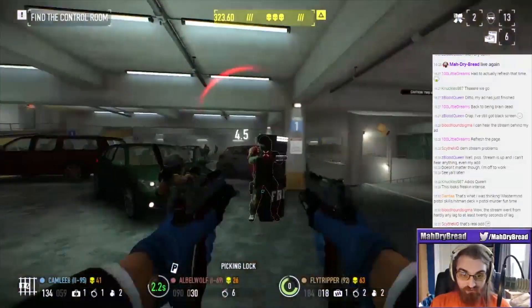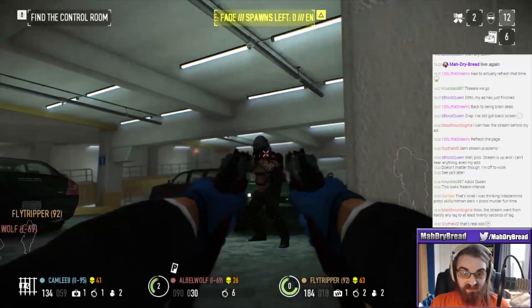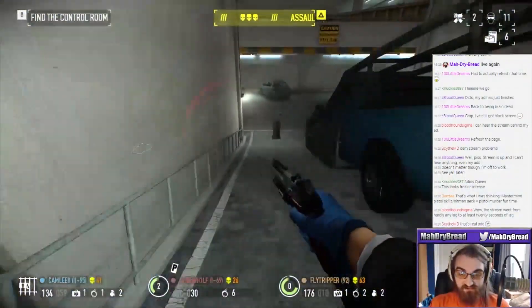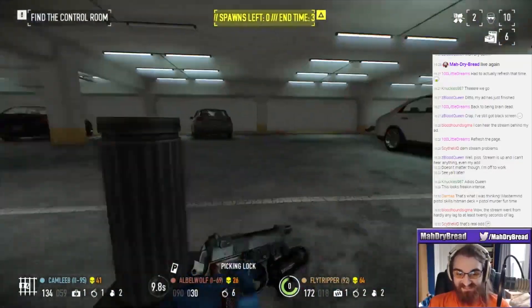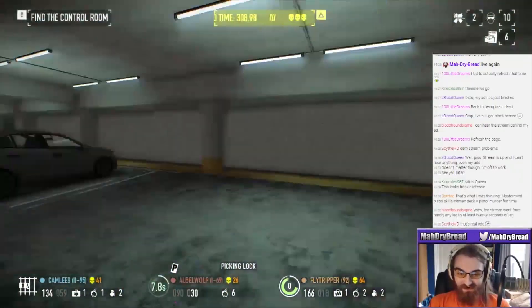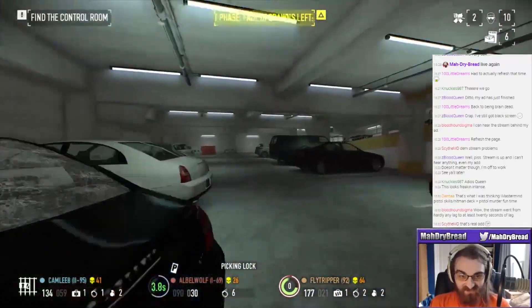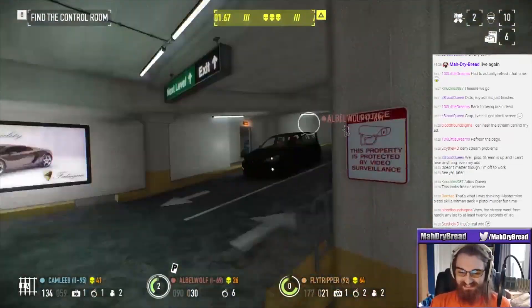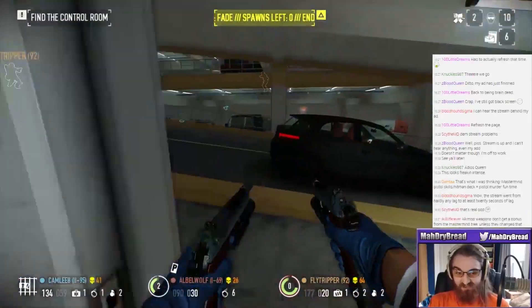We need to find the control room - I think it's a random spawn room. I just thought of something - so I've got Duck and Cover, right? My dodge chance is higher when ducking - sprint crouch jumps! I'll have the movement speed bonus for dodge plus the crouch bonus. We're running around opening random doors and one of them will be a control room - there'll probably be a dozer in it.